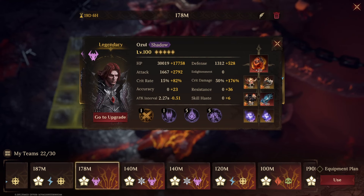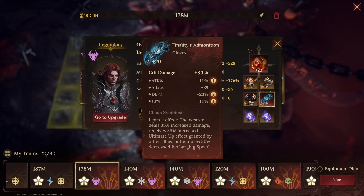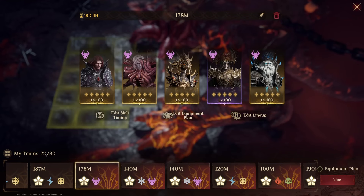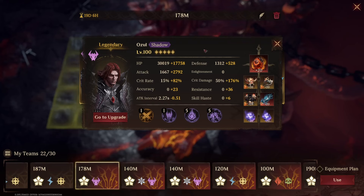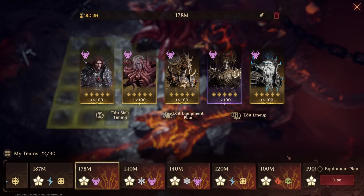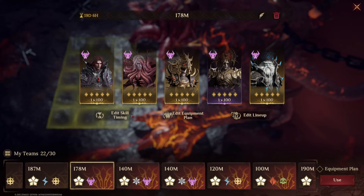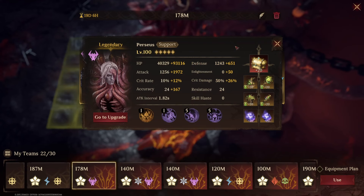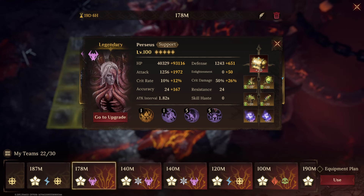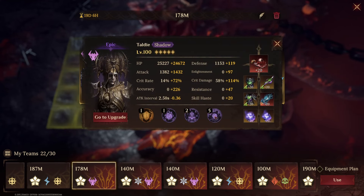Ozul is the main damage dealer using Shadow Spawn — probably better than his exclusive artifact — with Dominator's set because he's all about basic attacks, plus Finality Admonition gloves to maximize shadow energy. Another option is to make Ozul the highest HP so he can absorb the skill that steals energy. Perso's uses Chest of Radiance and the Ancestral Protection set; we don't really need gloves on him. Taldi will apply Witch's Remain constantly, so we don't need the Conch — we might try Conch tomorrow.